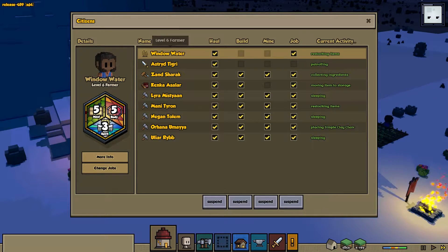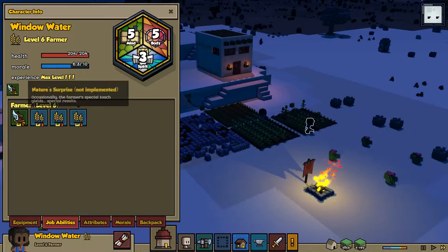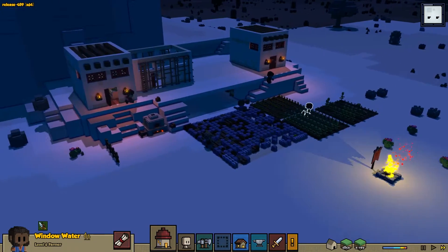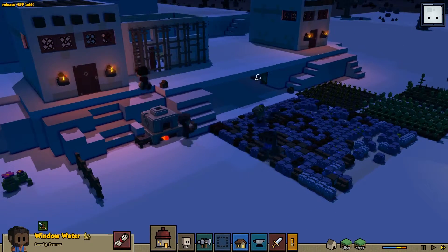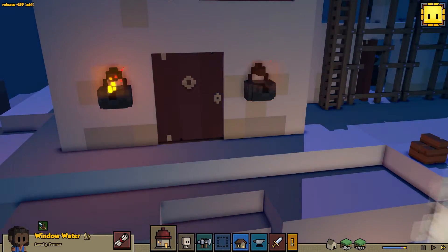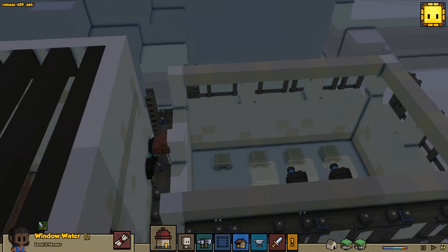How is Window Water doing? She is max level — level six. Cool. Of course, your level six job ability does absolutely nothing because this game will never finish development. I'm sorry, that's rude — it'll eventually finish development. Oh cool, that's a neat way for that door to open. Wonderful. This guy is just standing around like, hey, what's up? They're probably going to leave bricks.